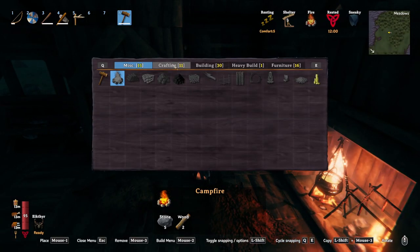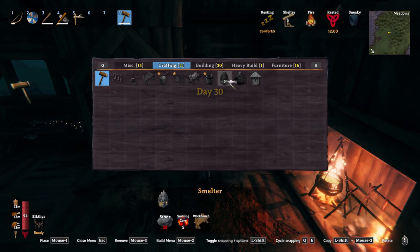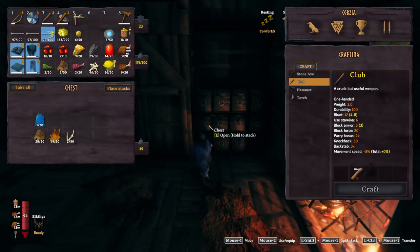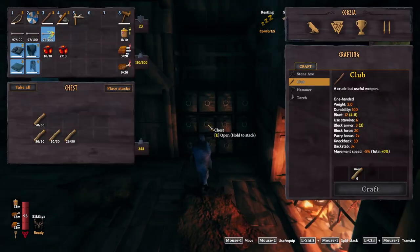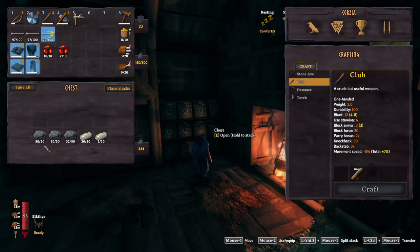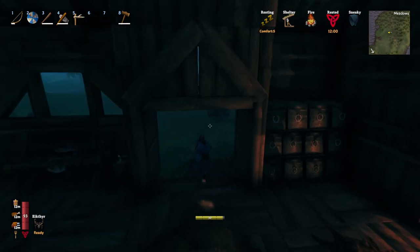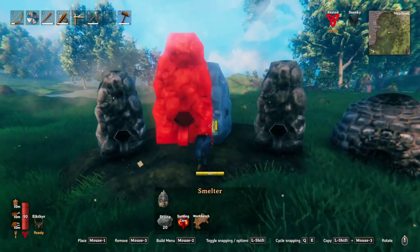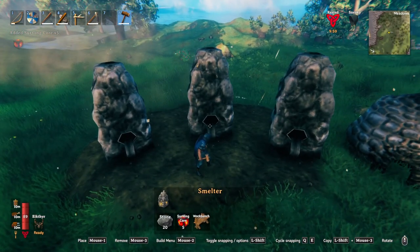Okay, so we should have enough ore. We probably need more smelters then - I might make a couple more smelters. We need to clean up our inventory. Okay, now that's cleared up - where's our stone? There it is. So we can make two - I'd rather have two smelters. All right, so we've got a couple of smelters in now.